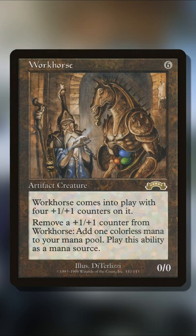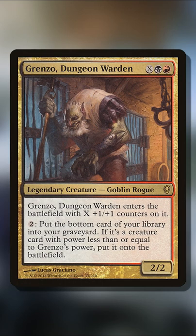Now, you're going to take advantage of the Awesome Creature Workhorse from Exodus. This six-mana creature enters the battlefield with four +1/+1 counters on it, and you can remove a +1/+1 counter to add one colorless. Since it has a base power and toughness of 0/0, it is guaranteed to be less than Grenzo's, so you will be able to add four colorless. It will die and go to the bottom of your library. You can use two of the floating four mana to activate Grenzo, putting Workhorse right back onto the battlefield. You can repeat that process for infinite colorless mana.